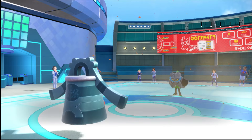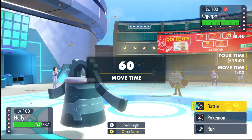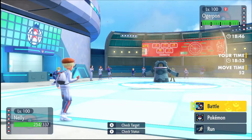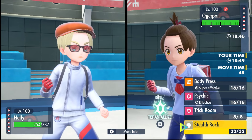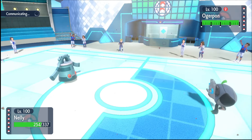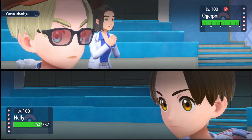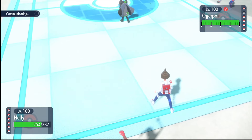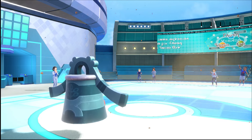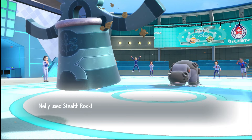Ogrepawn can Swords Dance here kind of freely. I have to touch it. Yeah, that does nothing. I'll get Rocks up. I'll try to hit Hippowdon. He withdraws — he needs to hit Hippowdon. That's what I kind of expected. That's why I don't get Trick Room off here early.